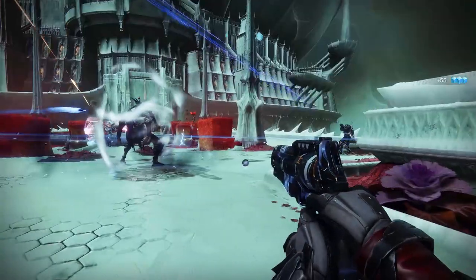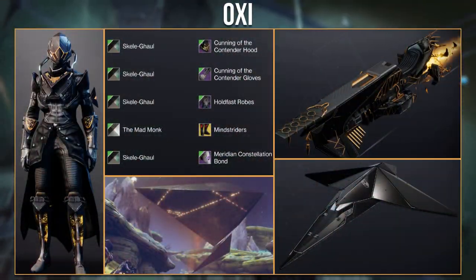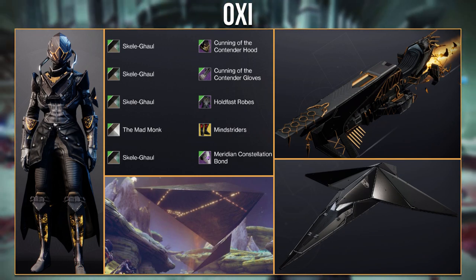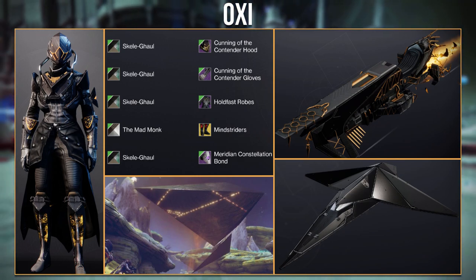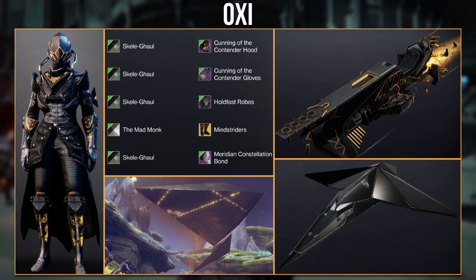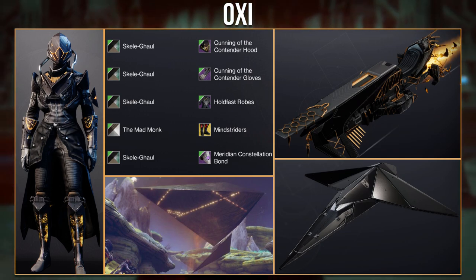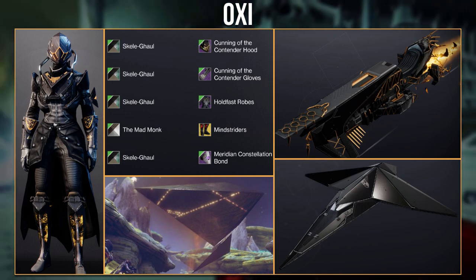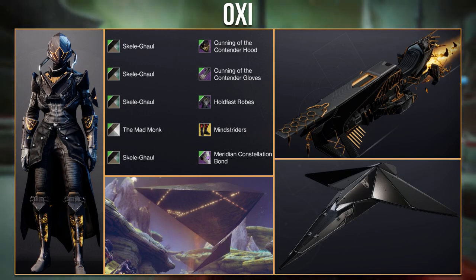Now it's time to move on to the Warlock sets, with this first one from Oxy. They used the new Guardian Games ornaments and based their set off the darkness. The colors are spot on and the triangular glows match really well with the pyramid ships as well as the glows on the Mindstriders ornaments. They also provided a ship and sparrow from the new raid. Fantastic job, Oxy.